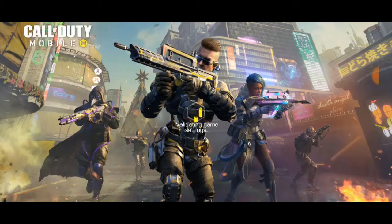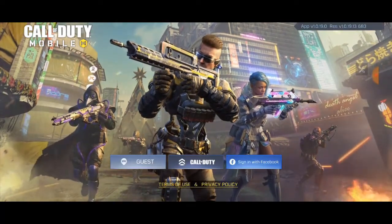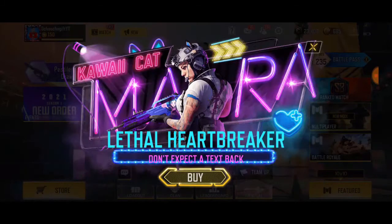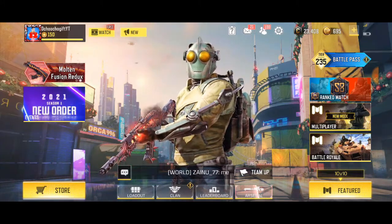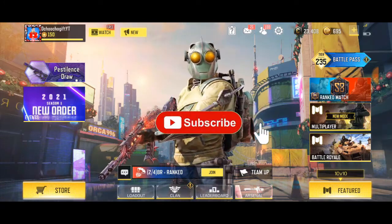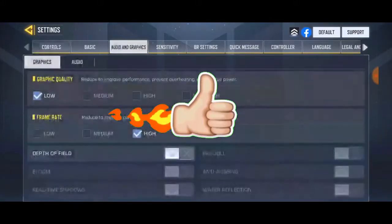So it kicked me out of the game and it's trying to log me back in. We have to wait a few minutes for it to log back in. I just hope it won't ask me to re-enter my details. Thank god it didn't. Let's wait for the game to pop back in. Something changed — my screen just changed and everything moved closer.